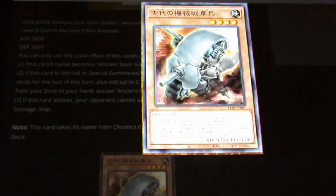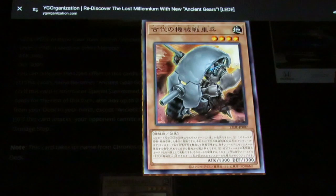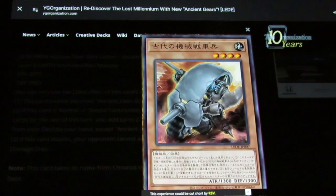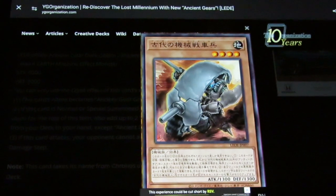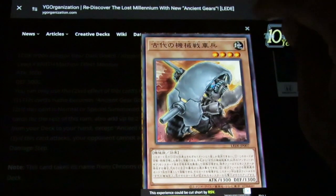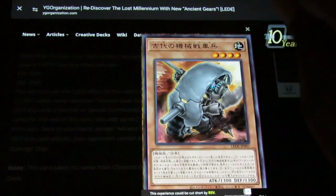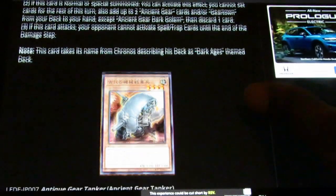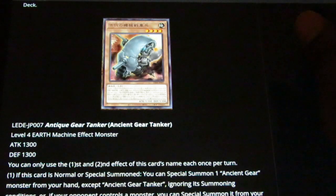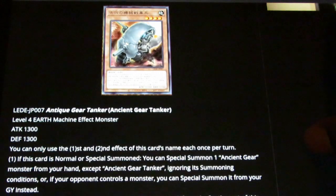Look at this thing right here — my goodness. That's Ancient Gear Soldier on a bike! This is some amazing stuff. Look at that art — get an idea of what Dr. Velling Crowler's Duel Runner would have looked like had he come in on Arc-V. Ancient Gear Soldier on a bike — that's insane. Somebody needs to make an alternate artwork doing the famous Akira slide. Ancient Gear Tanker: a Level 4 Earth Machine, 1300 attack and defense, two effects once per turn each.